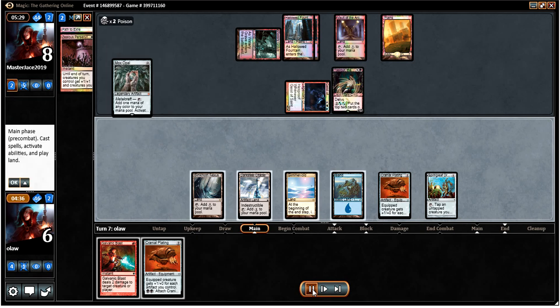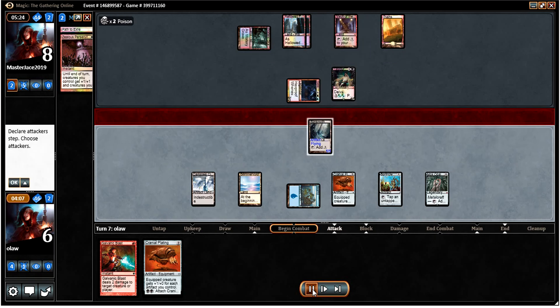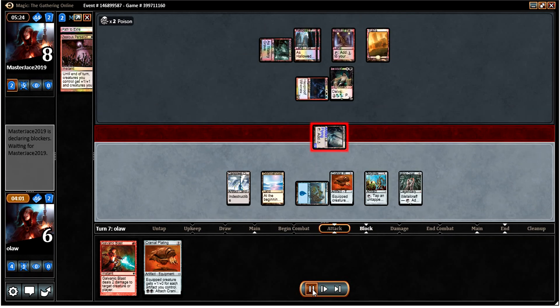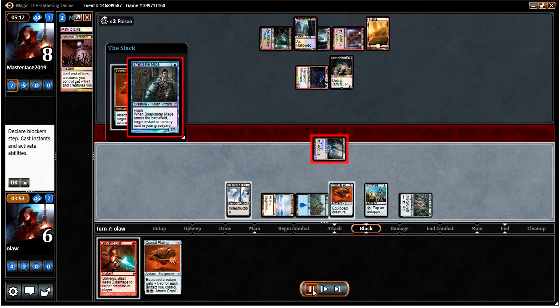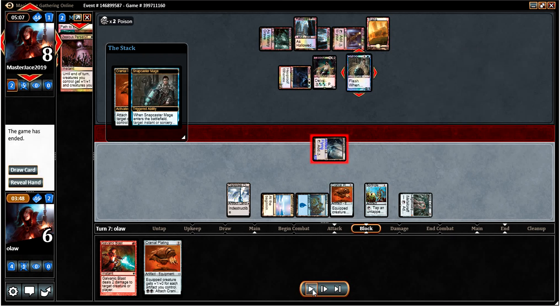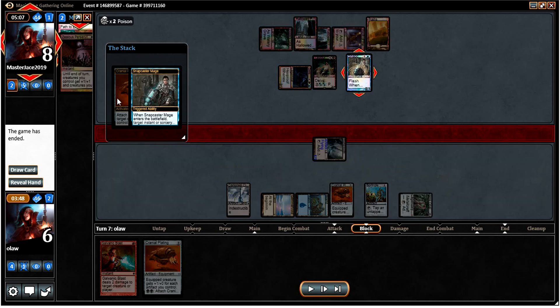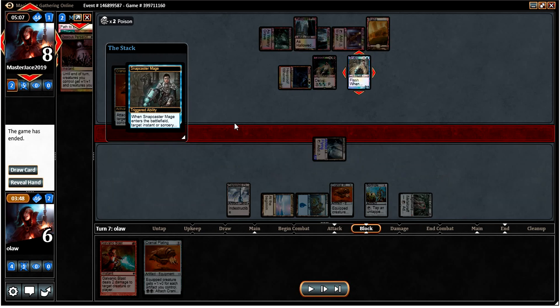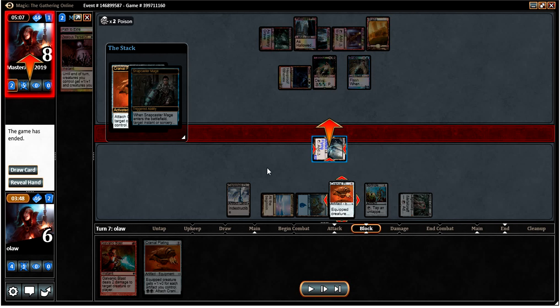We draw a Mox Opal which is fine. Unfortunately we've only got this Blinkmoth to rely on. I attach the Cranial Plating and equip it. Our opponent has a Snapcaster to Path away the Blinkmoth Nexus. That leaves us dead next turn, so yeah — didn't go quite the way I would have planned.